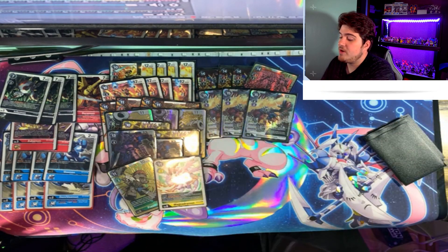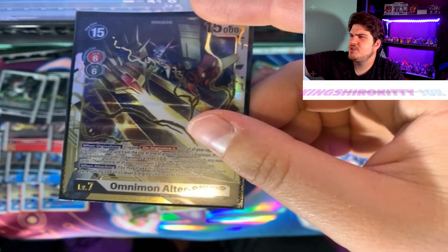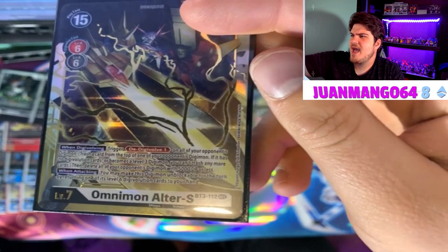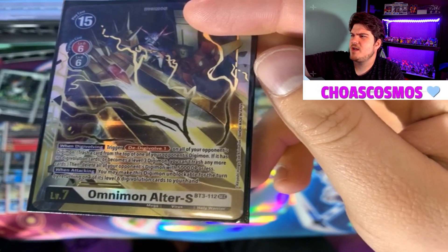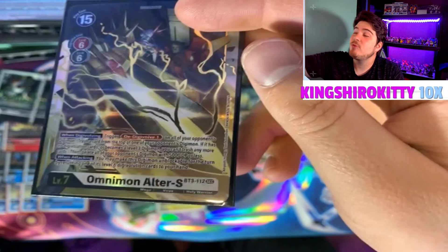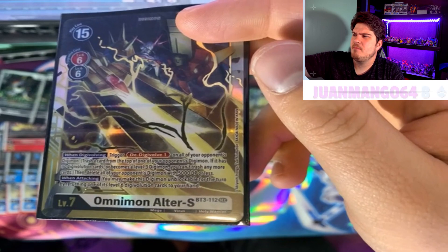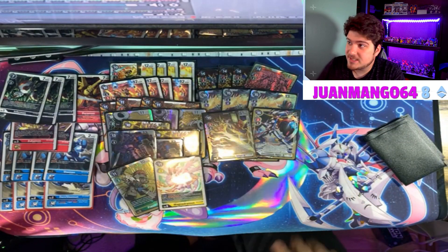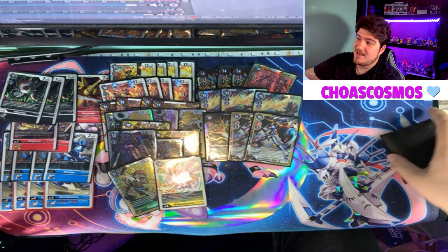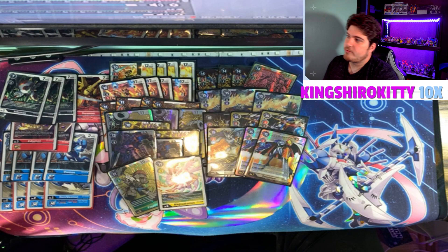We play three Alter-S for the rookie rush matchup — we can literally clear boards. The trigger DD-evolves one, trashes cards from the top, and if it has no Digi-evolution or becomes a level three you can't trash anymore, then it deletes all your opponent's Digimon with 5000 DP or less. You can also make this Digimon on-block while returning one of your level sixes to hand — really nice to finish out games, especially against black. Getting that final push attack is great.